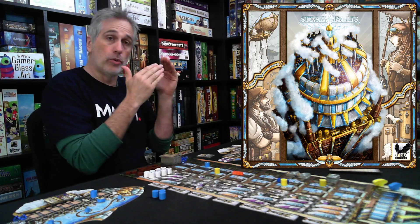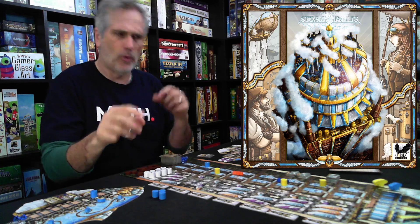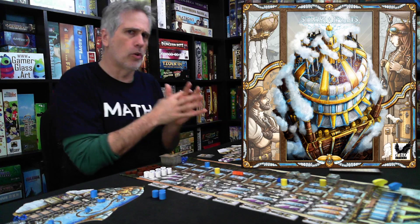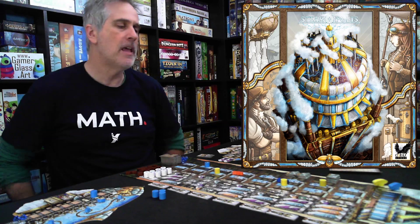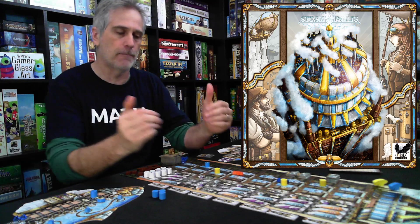Kashgar — the engines you built there were a lot more interesting. In that game you built three engines at once and you had to synchronize them. Here you're building one engine, although you're trying to synchronize it with worker placement — that is just as brilliant. But the engine itself just needs a little bit more juice to make it into the upper echelons of games.